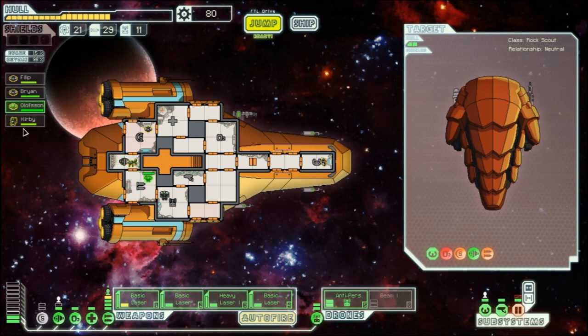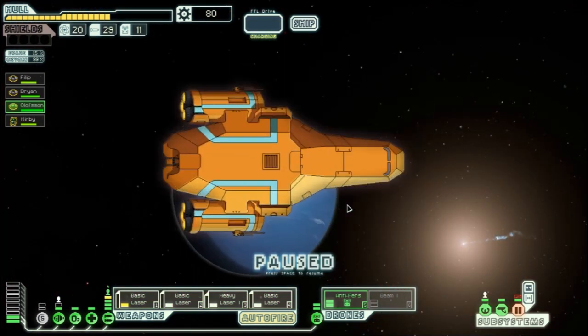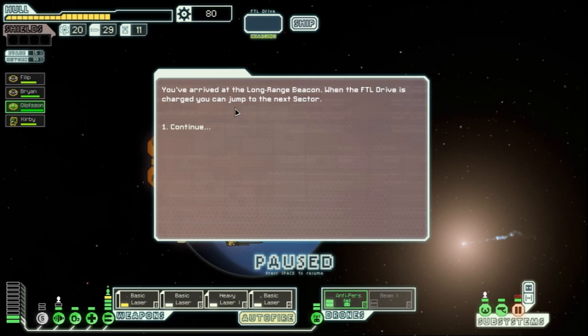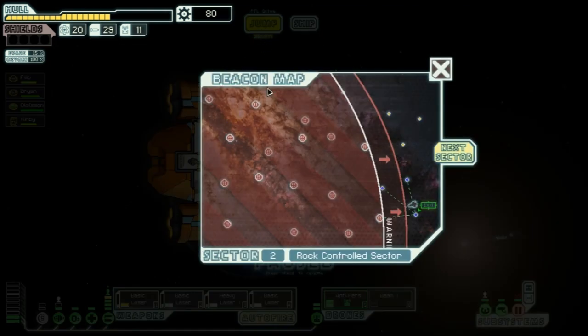Engines are repaired — the Zoltan helped since the Mantis repairs too slowly. At the long-range beacon exit, a black market hub offers to buy military grade explosives — 5 missiles for 15 scrap, so three scrap per missile. We decline since missiles cost eight each and we have 29 missiles — plenty.